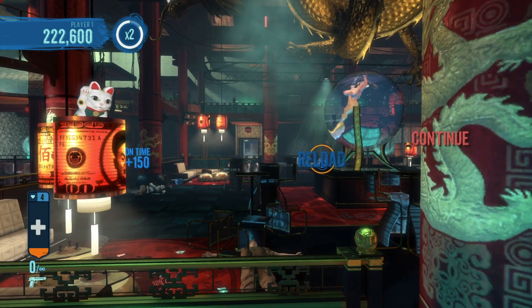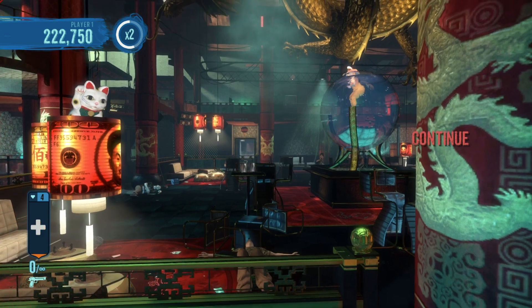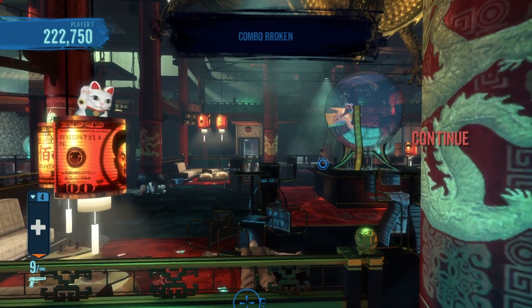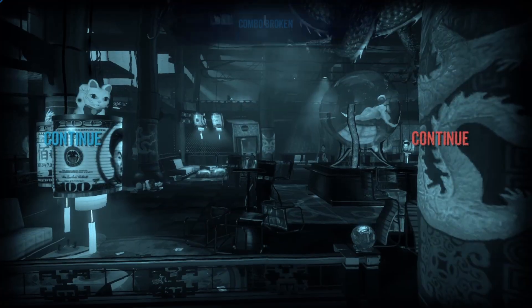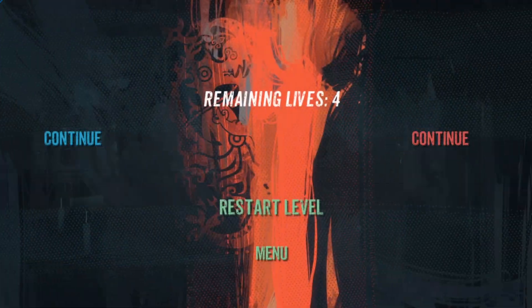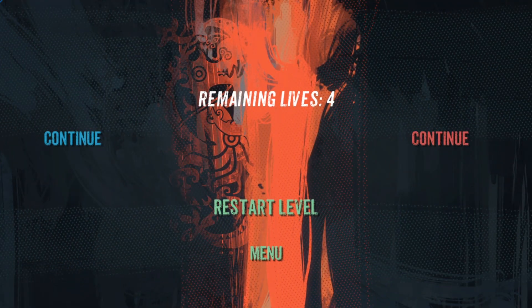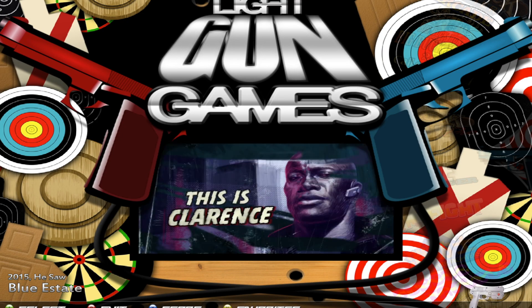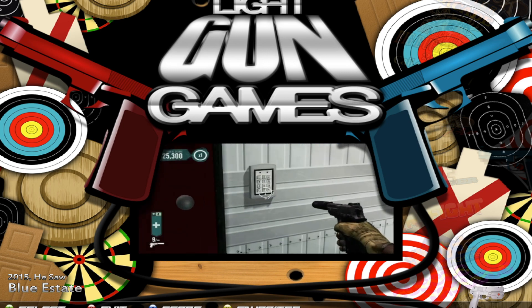That's it guys — this is a pretty straightforward game. Just wanted to show you how to configure it and other than that you should be good to go. As usual on my systems, if you hold the right button off screen for three seconds it's going to kick you out and bring you back to HyperSpin. All right guys, I'll see you on the next one.